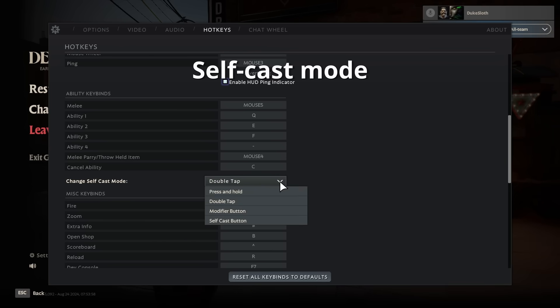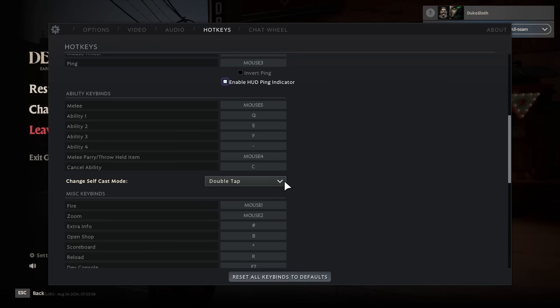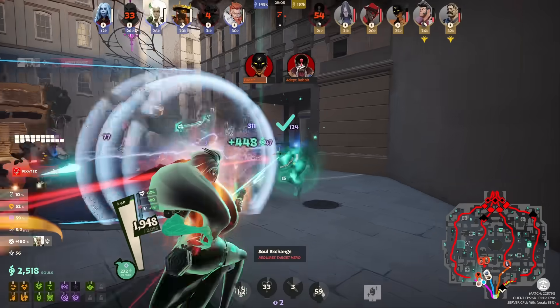One setting specifically that you may want to change here is the self-cast mode, because the default mode for most people feels fairly clunky. The self-cast mode is for abilities and item effects that can either be used on yourself or on allies, so you want to have a way to quickly use that on yourself in emergencies. But if all this is bound to a self-cast button, I think that's just an unnecessary extra step.